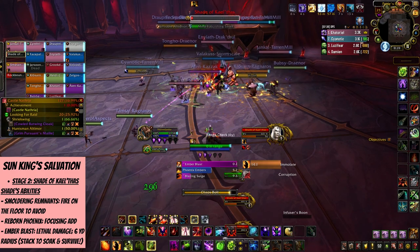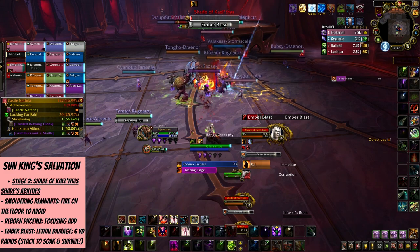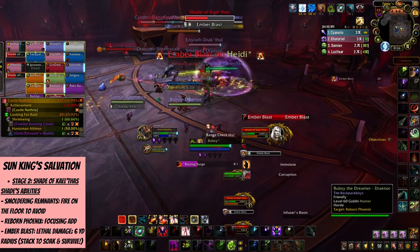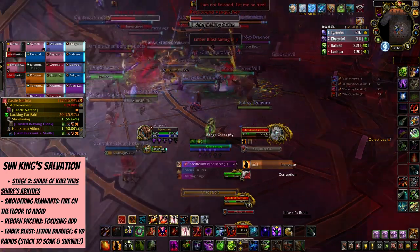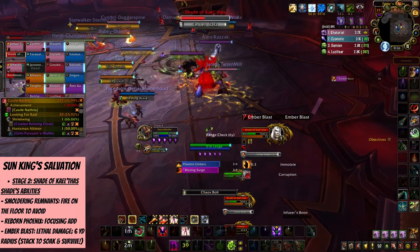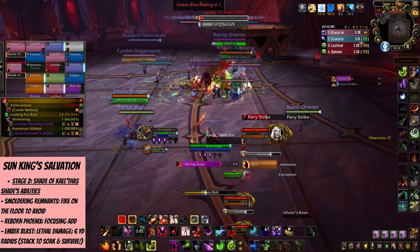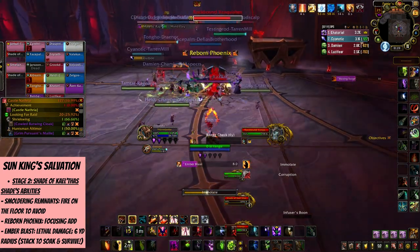Don't stand in the fire, as smouldering remnants will be placed on the floor and that will hurt. There's another ability reminding you that Kael'thas still hasn't dropped Ashes for you — it's called Reborn Phoenix, which spawns two adds that focus on random players, move toward them to hit them, deal some AoE damage, and leave fire on the floor, so do your best to avoid that. Finally, there's Ember Blast, which targets a random non-tank player with a debuff that will kill them after 5 seconds with fire damage — but the damage is split between players within 6 yards of the target, so there's a chance you survive if your group members help you.